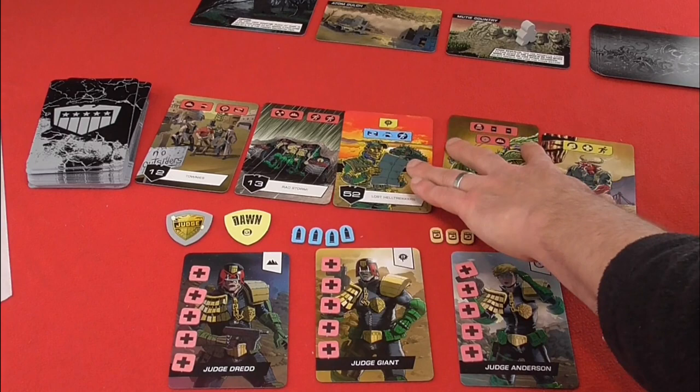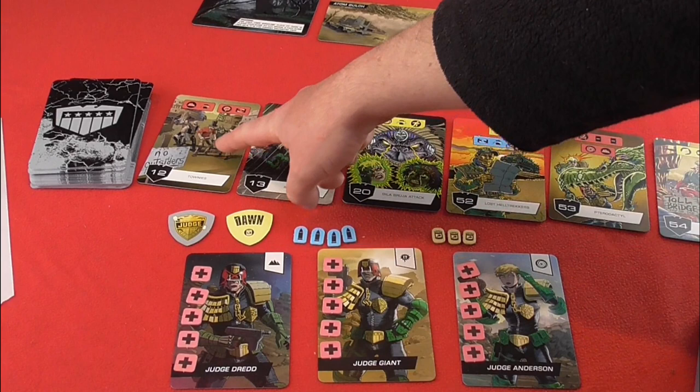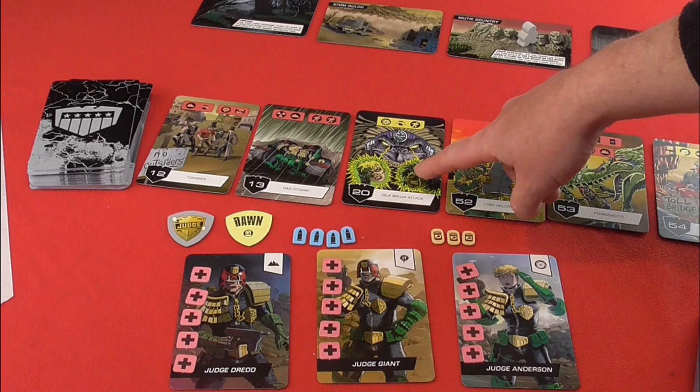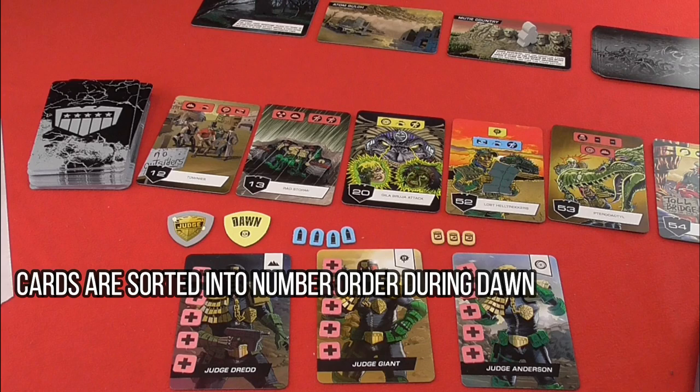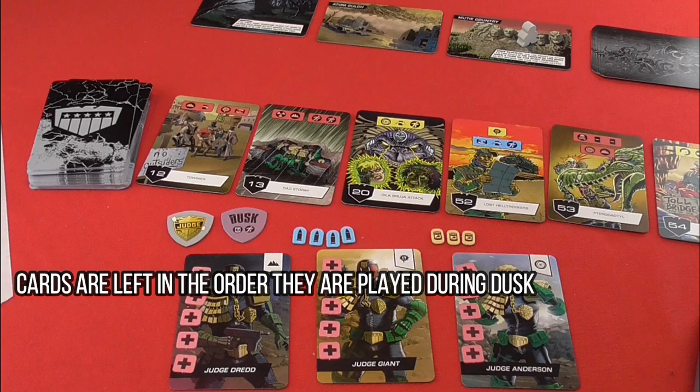So here we have card 12 Townies, 13 Radstorm, 20 Jillo Brugger Attack, 52 Lost Hell Trekkers, 53 Pterodactyl, and 54 Tolbridge. You sort them into order like this in the Dawn section, so when the token is face-up at dawn. At dusk, they are put in the order that they are actually revealed — so a bit more difficult.